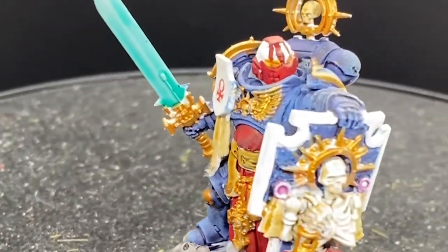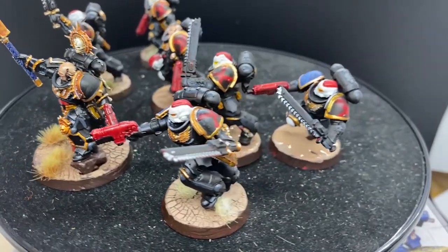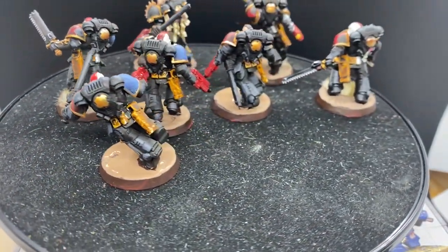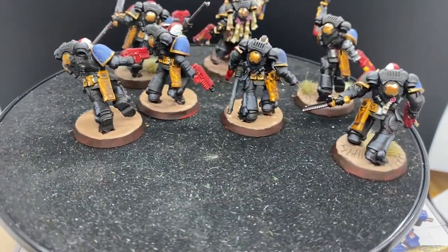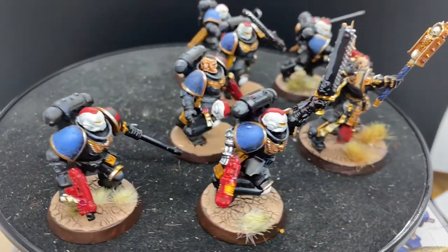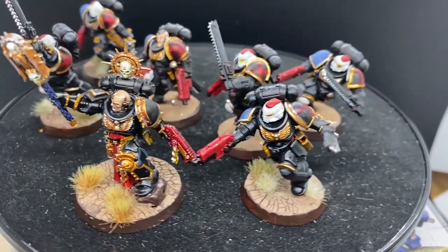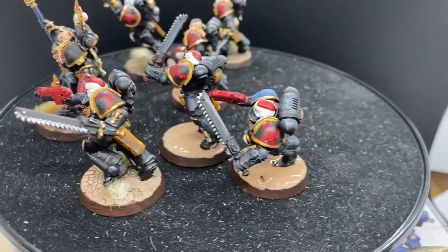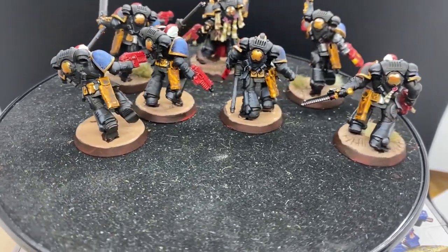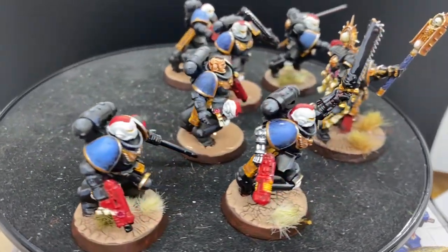The only variation from this blue, white, and red scheme started with the chaplain, who I painted in black as a chaplain should be. I liked the way he looked so much, and I had this whole squad of assault intercessors who were unpainted, so they quickly became his retinue — black armor with a white helmet like a regular intercessor, but with a blue pauldron on one side to indicate their traditional blue armor and a red X on the other pauldron, because hey, if I'm making my own chapter and never playing the game and ignoring the rules, then why can't my assault intercessors look like Blood Angels Death Company?